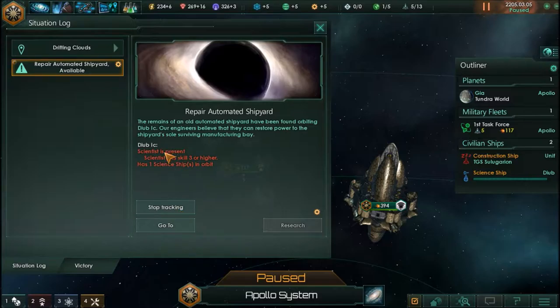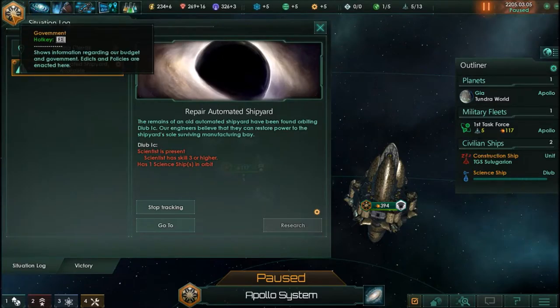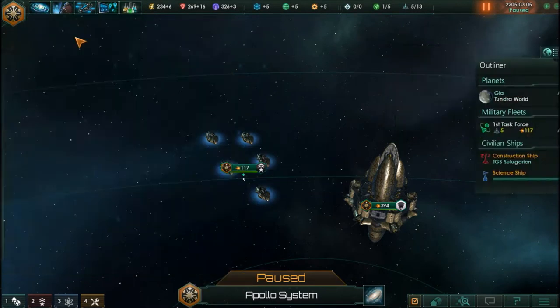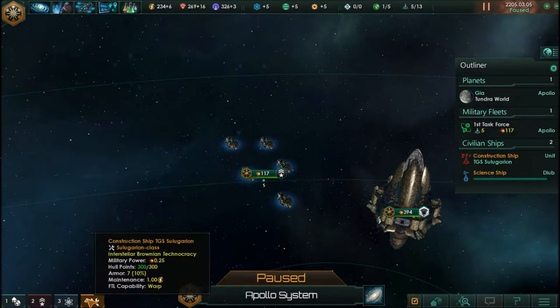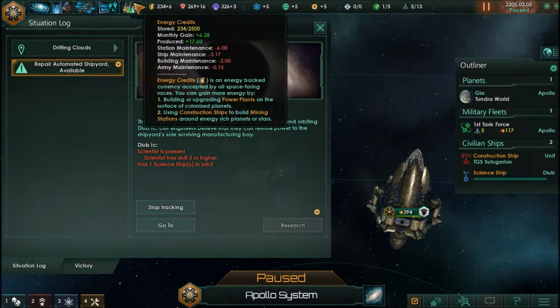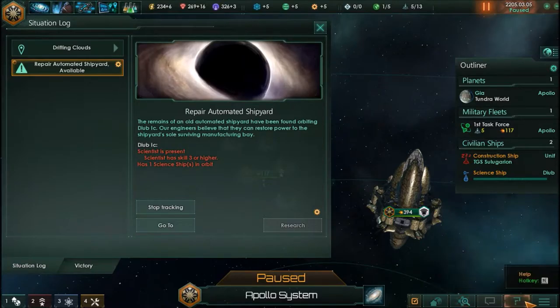I'm going to track that on the map as well. We need a science ship with a scientist of skill level three. I think our scientist does have skill level three. Let me check personnel — leaders, government screen, budget, policies, demographics. I know there's somewhere we can look at these. Actually, this is a multiplayer game as well — I don't know if I've mentioned that in the three episodes I've uploaded.